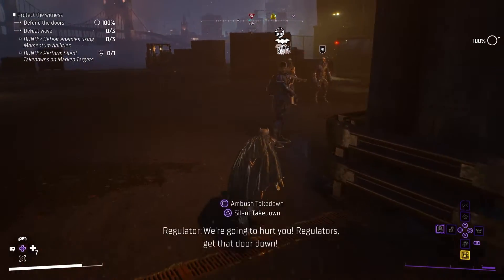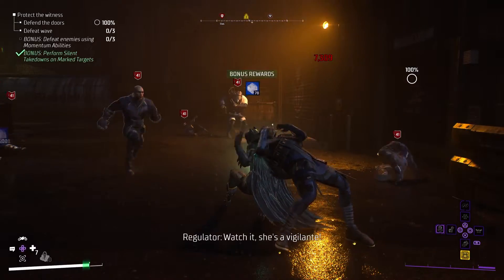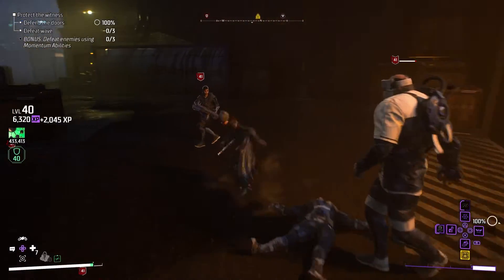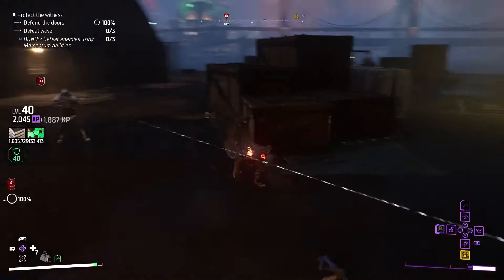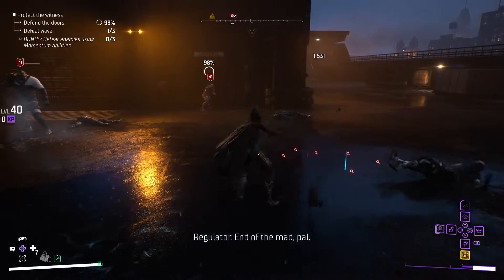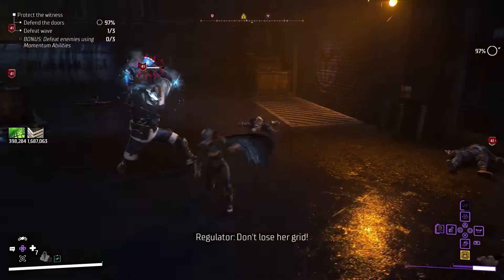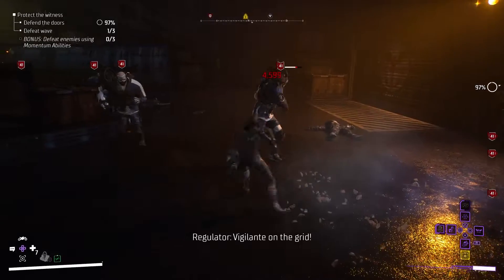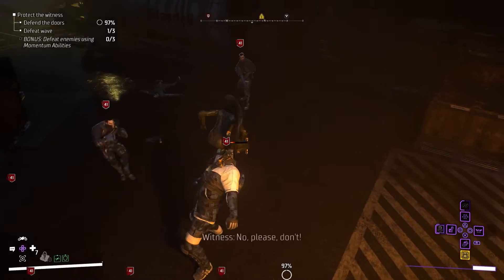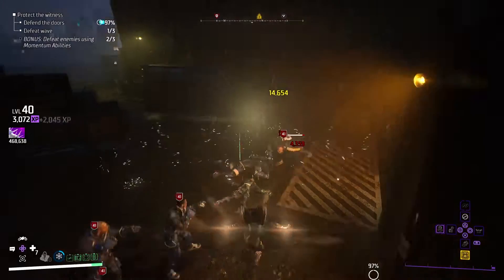I really hope you guys try and enjoy this build. It's definitely a nice change from my status master Robin build, but in my opinion it's just as powerful. My goal is to share a build for each character before Heroic Assault drops next week. So be on the lookout for my Red Hood build next, and we'll finish with Nightwing. Let me know in the comments if you enjoyed the build and if it makes you rethink your ranking for each knight. But until next time, thank you guys so much for watching. Don't forget to like and subscribe if you are enjoying the content. I'll see y'all in the next one. I'm out!